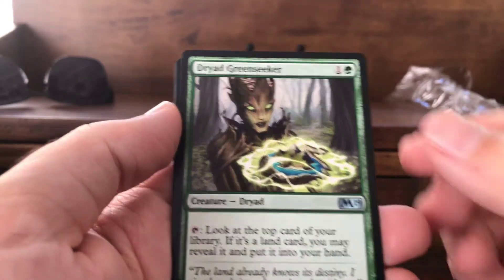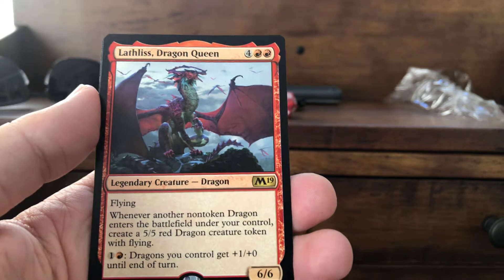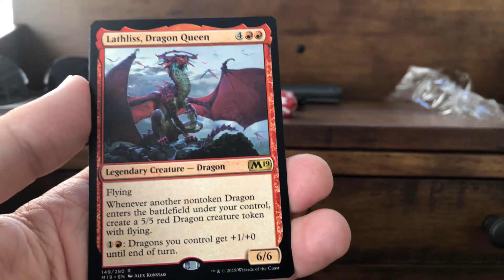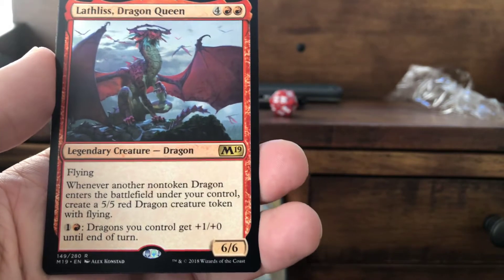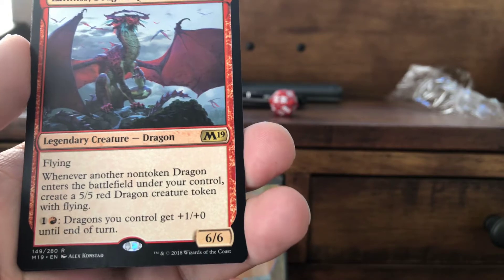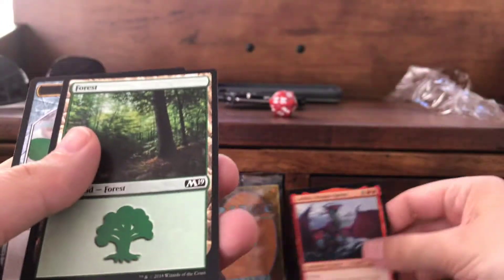And Loftis Dragon Queen — this is my third one of her. She's a little hefty to cast: two red plus four colors, 6/6 flying. Whenever a non-token dragon enters the battlefield under your control, you gain a 5/5 red dragon creature token with flying. She also gives all dragons firebreathing for one red. And then a forest and a Thopter.